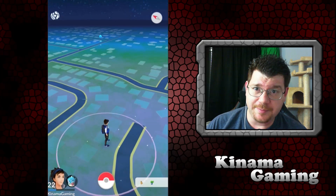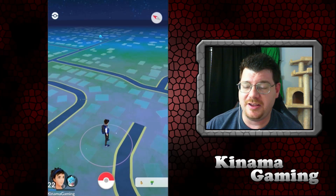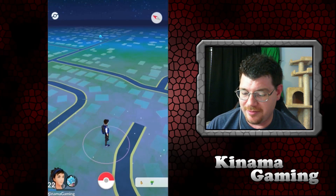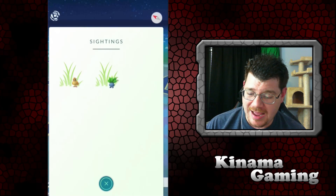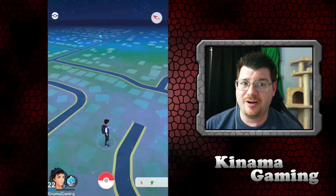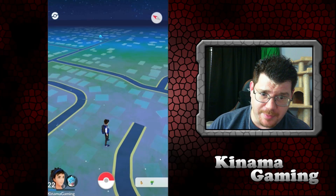This is the buddy update, which is cool — or not, depending on if you think it's cool. It's not the update we wanted. We wanted an update on tracking, to get rid of the whole sightings thing. We want to actually be able to go out and wander and walk and know if we're going to come across anything.